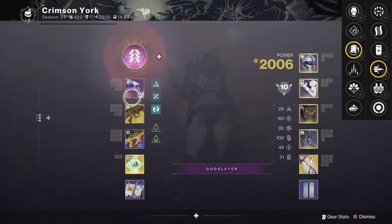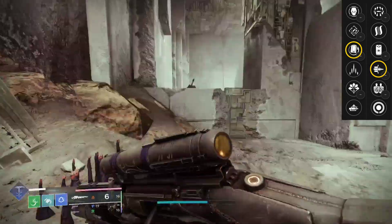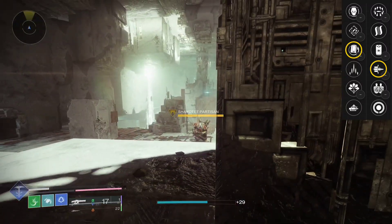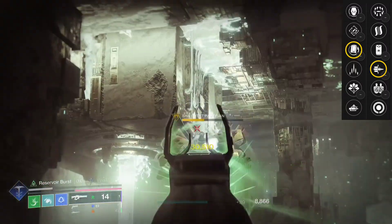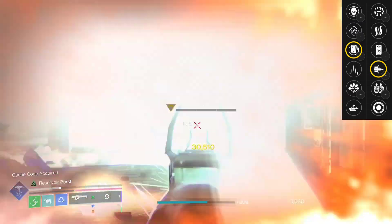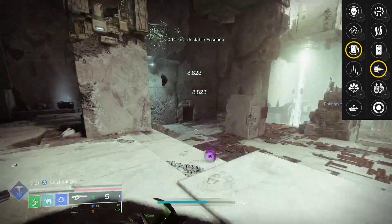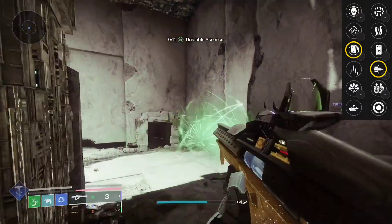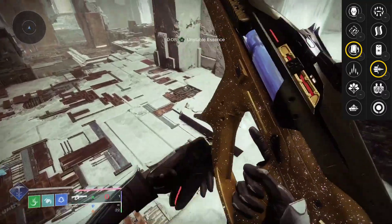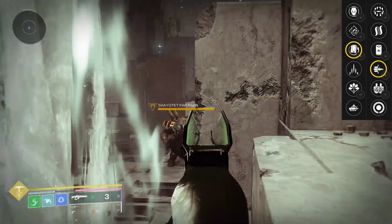Reservoir Burst is only 25% damage and will only apply to your first shot with Rewind. With Envious it'll apply to all overflowed shots. Firing Line is active for every single shot with Envious or with Rewind Rounds if you're close to two teammates. Reservoir is an extra 5%, but it falls off on shots without the overflow, dropping to base damage — which you can see here — and it's lower than Firing Line. So Firing Line is better than Reservoir Burst, Bait and Switch is better than Firing Line, and Surrounded is technically better than that.